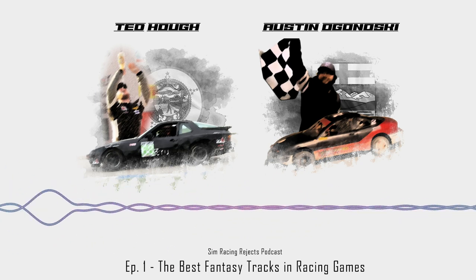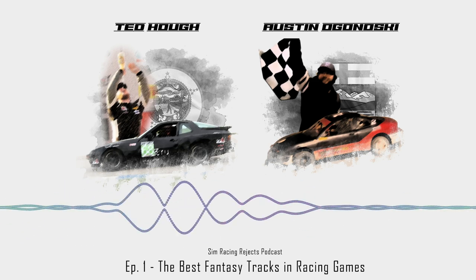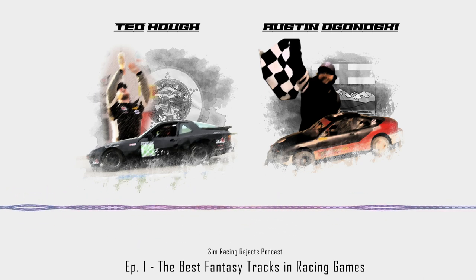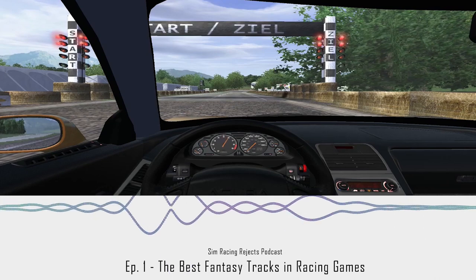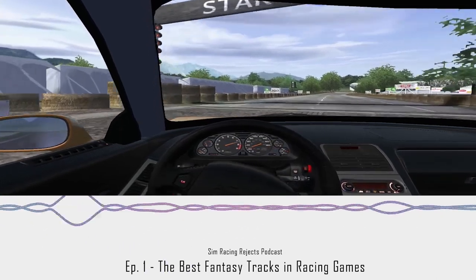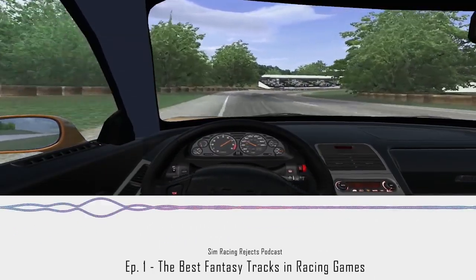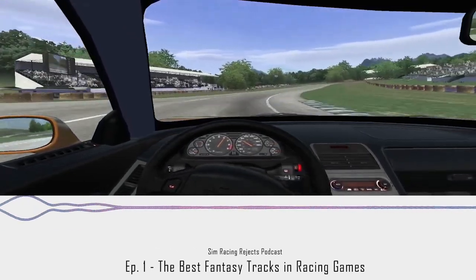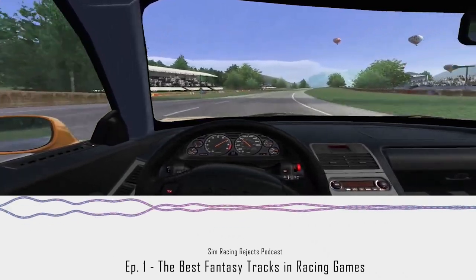The first mainstream, really moddable simulator that hit the market after GPL was arguably the original rFactor 1. The crazy thing is it came with preloaded fantasy tracks I actually think were really well thought out. I'm not sure if you remember the Lions Festival circuit — it was a multi-layout circuit and just amazingly creative. Mostly a street circuit, it worked in all kinds of cars. rFactor 1 had varying grip roads and surfaces, which was kind of a new thing at the time. It had a cobblestone section going through the city circuit.